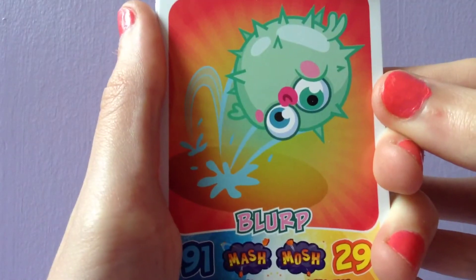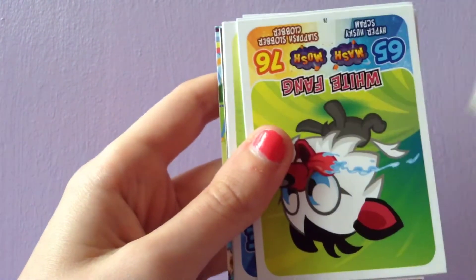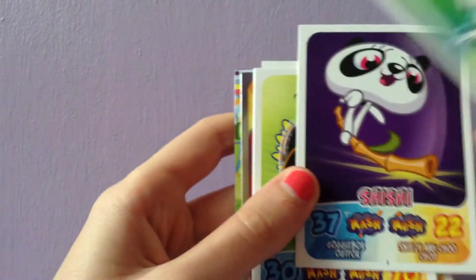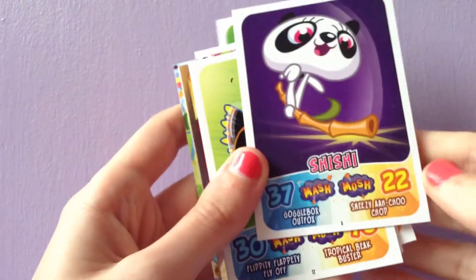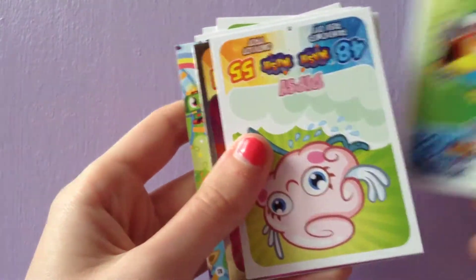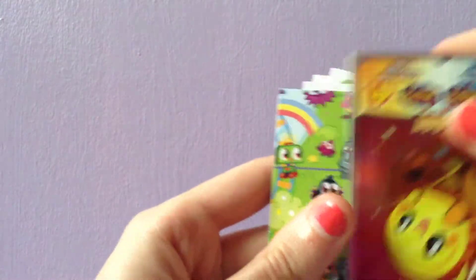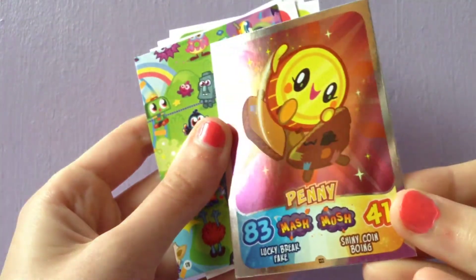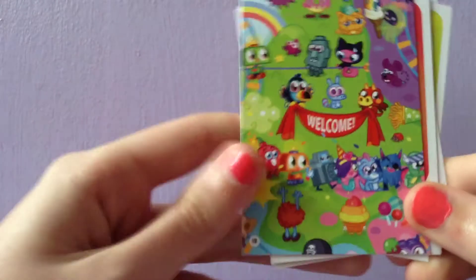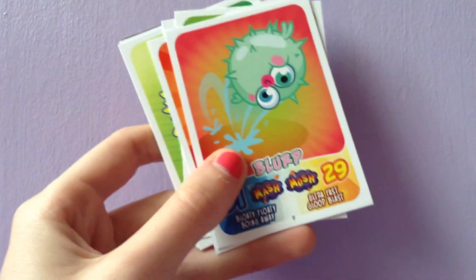So the very first card that I got was a Blurp, then Scamp, White Fang, Shishi — who I think I already have — Tiki, Dipsy, a foil card of Penny which I don't have, so that's quite cool, and finally a sort of map piece with a code on the very back.